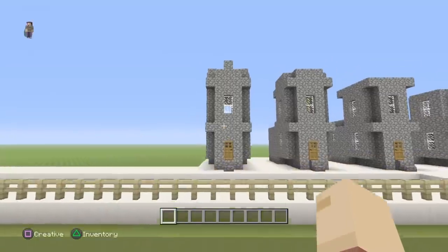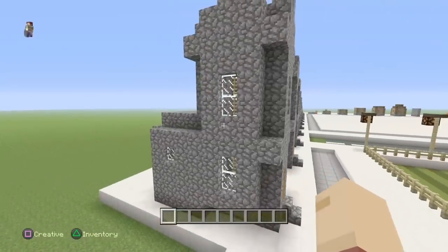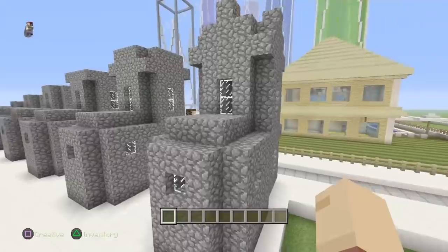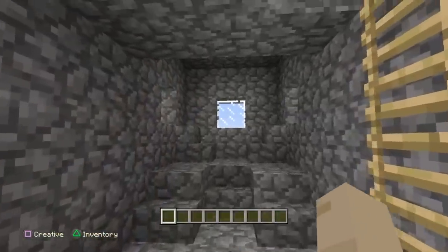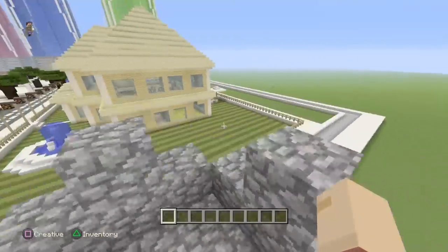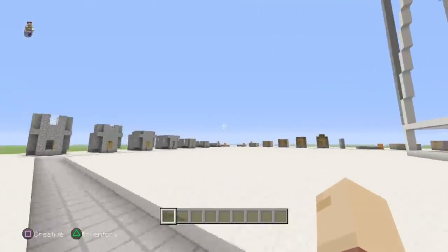So today we're going to be building the villager church. This is one of the main things in any Minecraft village — it's the main build in the entire village. By the end of the tutorial you guys will find out exactly how to build all of this, how to add in basically every single floor detail, and how to do the roof itself.